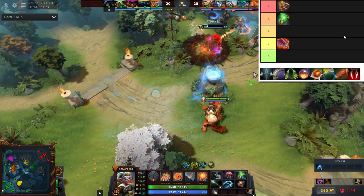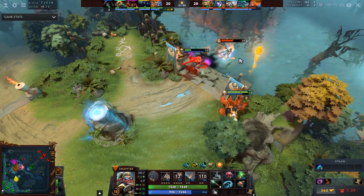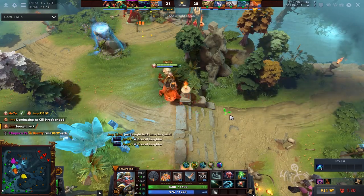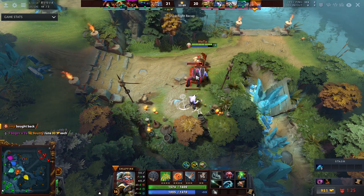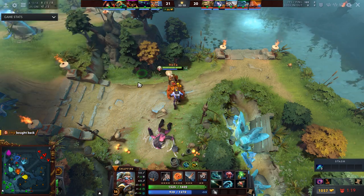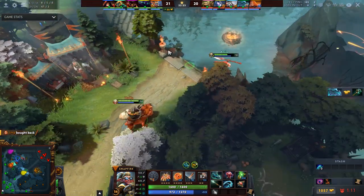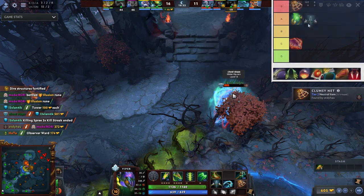Essence Ring is an A tier item. It gives 6 intelligence and 2.5 mana regen, which is a ton. The way I see these mana items: by the 15-minute mark if you jungle an Essence Ring and an Arcane Ring you'll essentially have infinite mana — so much mana to jungle, push waves, constantly fight. You don't have to buy clarities. It only costs 200 gold and gives you 425 max HP. Even at 15 minutes, getting 400 HP is massive. Really one of the better ones.